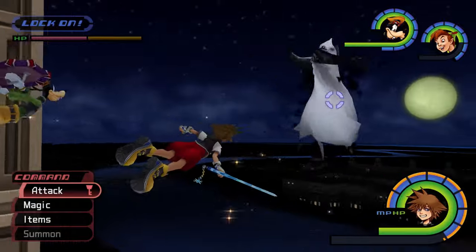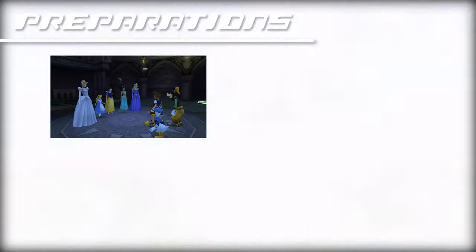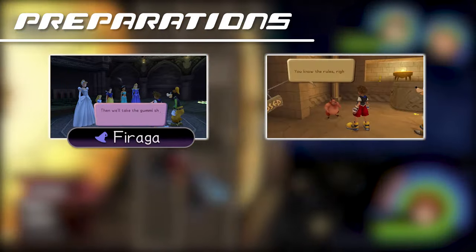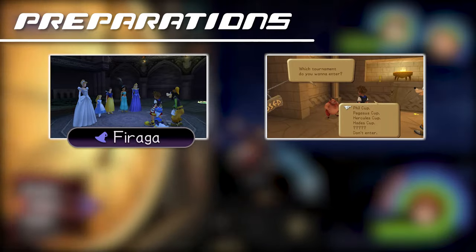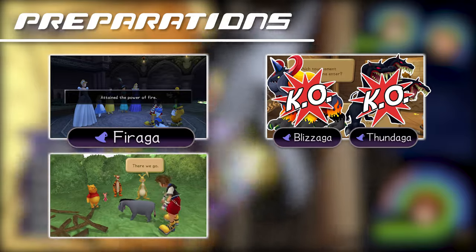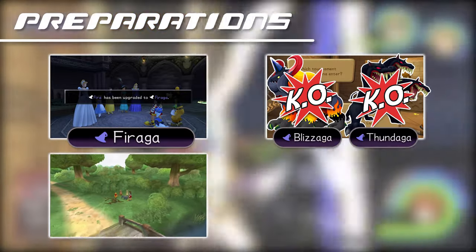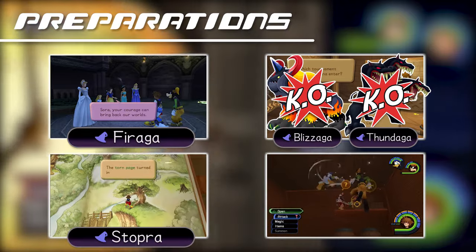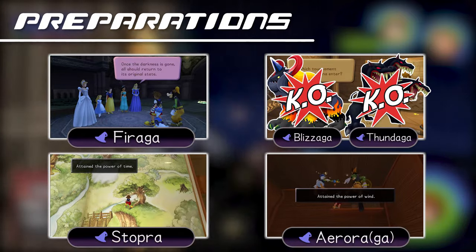Before taking on the Phantom, we recommend completing the following tasks. Speak to the Princesses of Heart in Hollow Bastion's Castle Chapel to obtain Faraga magic. Compete in the Hades Cup with the entire party up to Seed 30 to obtain the Tier 3 magic spells Blazaga and Thundaga. Complete the third Torn Page in the Hundred Acre Wood to obtain Stopra magic, and unseal the Yellow Trinity in Neverland's Hold area to obtain upgraded Arrow magic from the chests on the highest shelf.